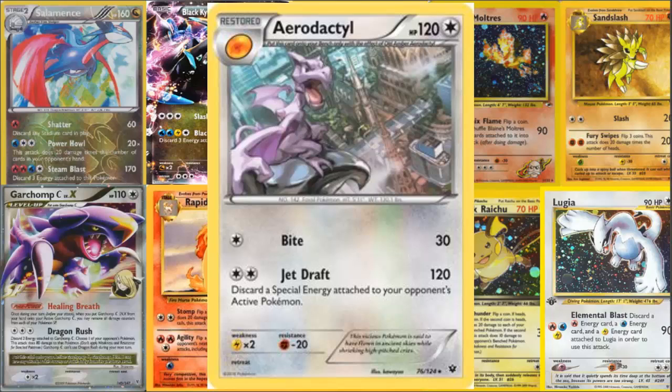If you guys think otherwise, comment down below. The other Aerodactyls are decent — you could run a support Aerodactyl like the one from the Fossil set — but I believe this Fates Collide one is the best for pure offensive pressure. Think about it: with a Muscle Band and just one energy, Bite does 50 damage. Then with Double Colorless, Jet Drift is doing 140. There are definitely ways to power this thing up. Get it early game and you are doing so much damage with very little energy cost and a free retreat.